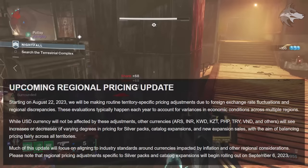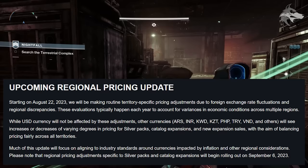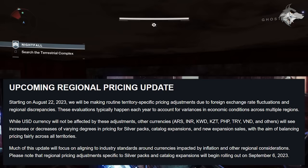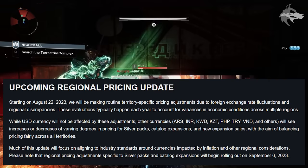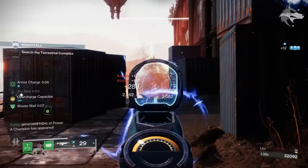They also talk about upcoming regional pricing updates. Starting on August 22nd, Bungie will be making routine territory-specific pricing adjustments due to foreign exchange rate fluctuations and regional discrepancies. These evaluations typically happen each year to account for variances in economic conditions. While US dollar currencies won't be affected, other currencies — including ARS, INR, KWD, KZT, PHP, TRY, VND, and others — will see increases or decreases for pricing of Silver packs, catalogue expansions, and new expansion sales, with the aim of balancing pricing fairly across all territories. Regional pricing adjustments for Silver packs and catalogue expansions will begin rolling out on September 6th.